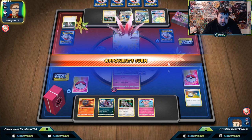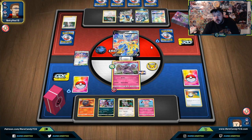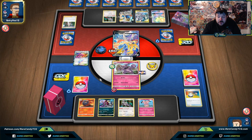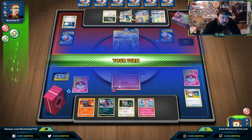Now our opponent's situation is really interesting. If they don't have a Stadium, they can't get a Knockout with Ultimate Ray. And if they don't have an extra Energy, then they're not using Altered Creation. So we're really just prolonging our opponent from using Altered Creation here. They're also going through an incredible amount of cards in their deck — they only have 18 cards left. And if they forget about the Fairy Weakness, they're just going to get knocked out.